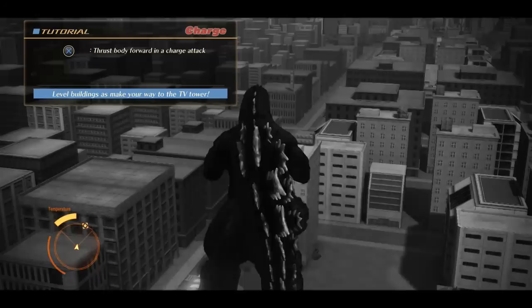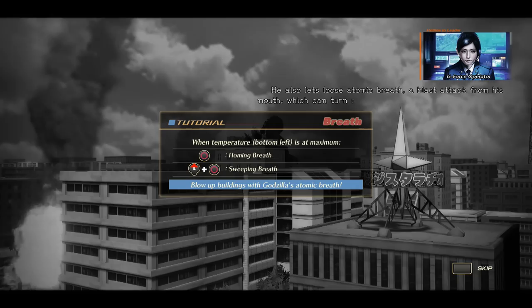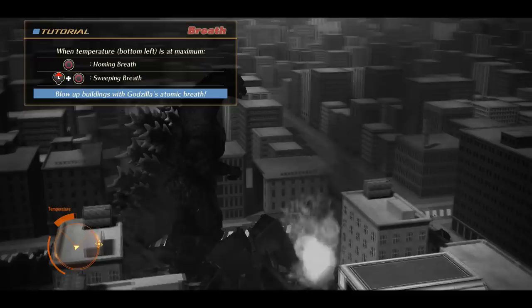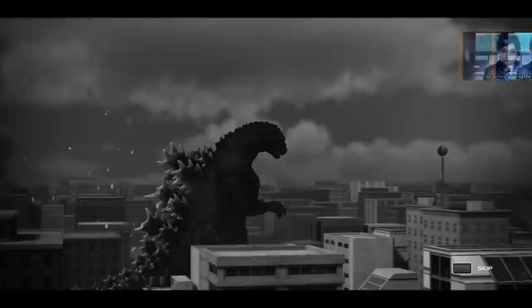Can I just walk down the road instead of having to destroy every building? Let's take a good look at Godzilla — this is really cool already. It's just like proper retro Godzilla, really what I wanted. There's a system software update — we're going to ignore that. When temperature is at a maximum: homing breath and sweeping breath. I don't see what that did because I can't see a bloody thing. Let's let the temperature go up and try again. This is proper retro Godzilla with the spines going down the back with the blue lighting. The game is currently black and white, but whatever — it's fine.